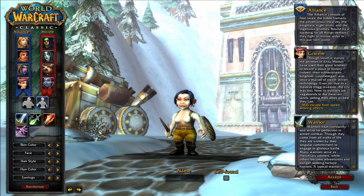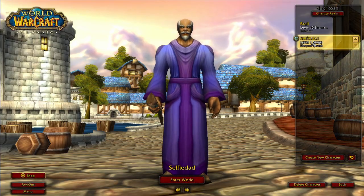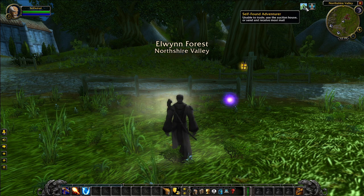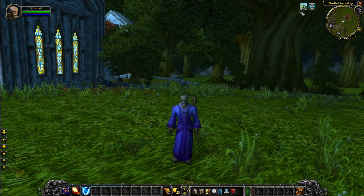So if you want to add self-found mode back after removing it, you cannot do it. You need to enable it at character creation and accept that it's permanent if you want it. Once you have self-found mode active and enter the game, you will have an indicator at the top designating that this character is self-found, which is pretty cool.